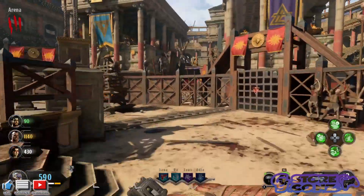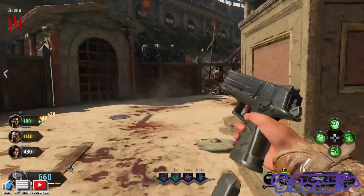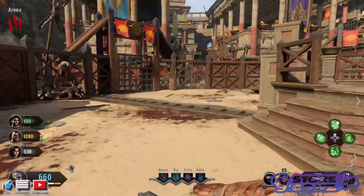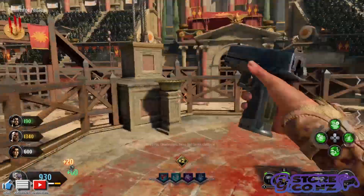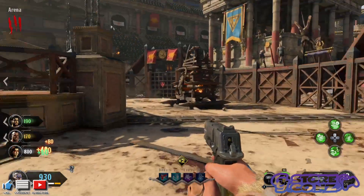The second map is called Voyage of Despair and is set in the bloody scene of the Titanic. I'm not sure if this is how they intended it, but it does appear to be the Titanic. There is also the last map, Blood of the Dead, which I am yet to play, but I've heard it is absolutely amazing.